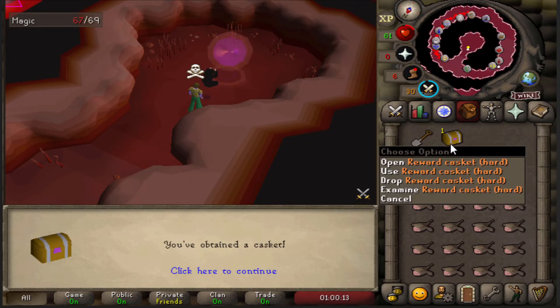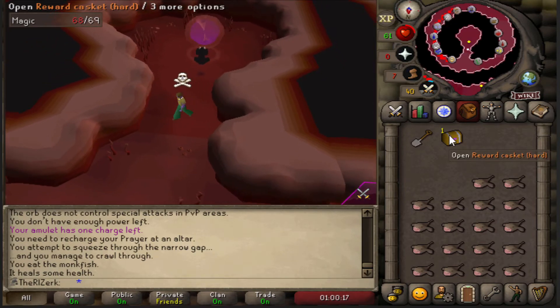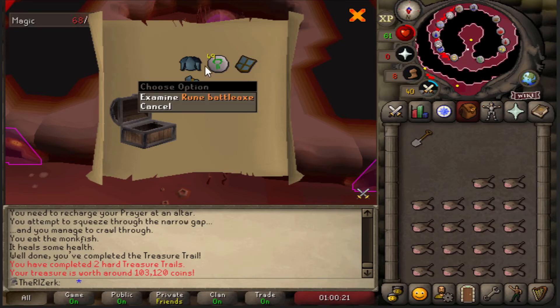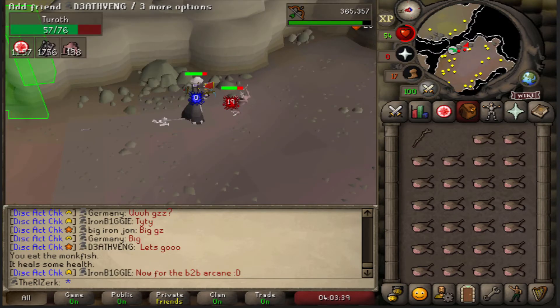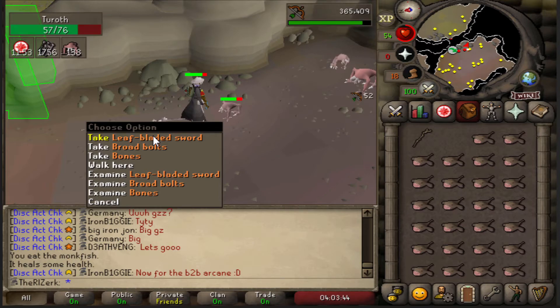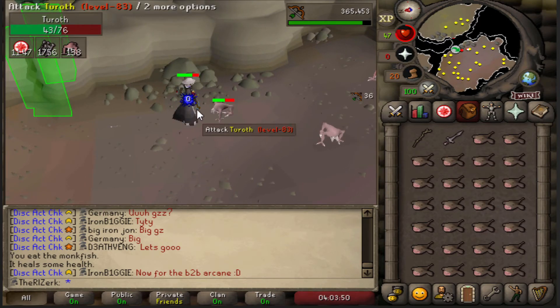Alright, there is our second hard casket. I'm hoping for a black d'hide or blessed d'hide. The rune kite shield is actually best in slot for us, so I guess I can't be too upset about it — but still kind of am. Are you serious? We literally just got a Turoth task and I've already got a Leaf Blade Sword.